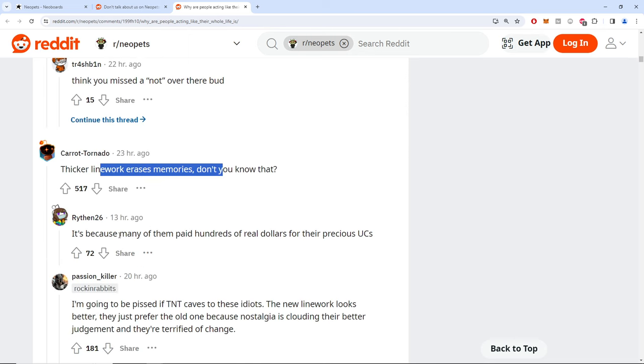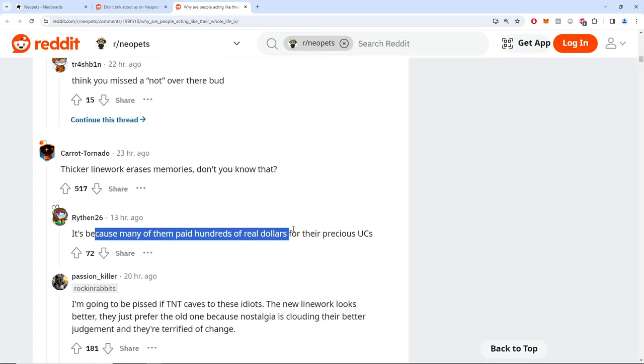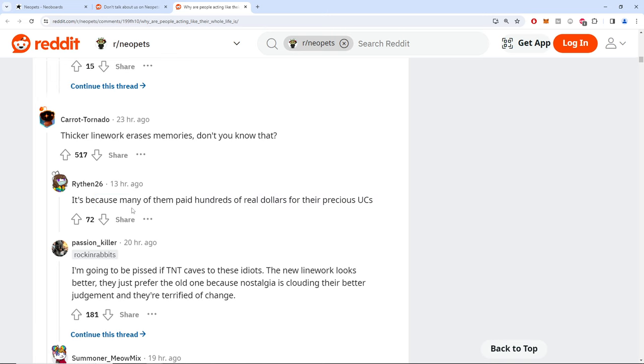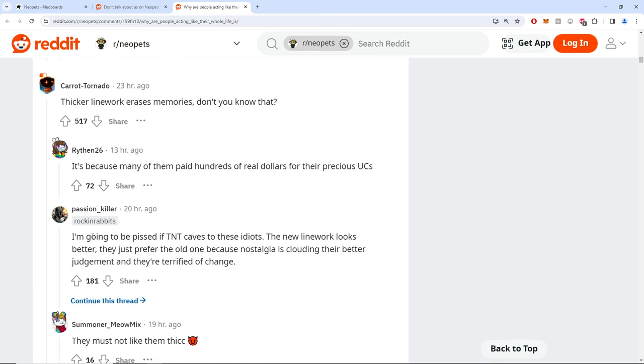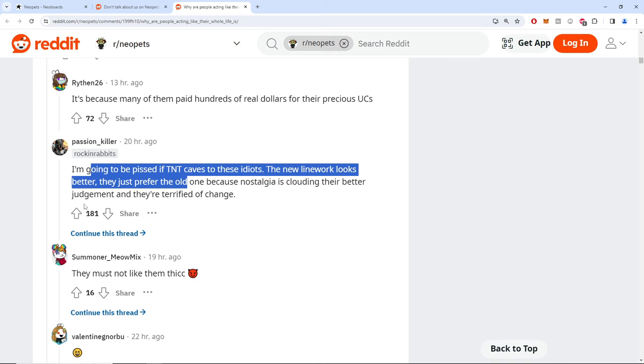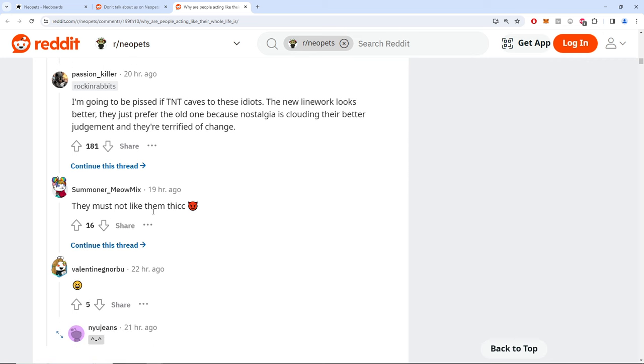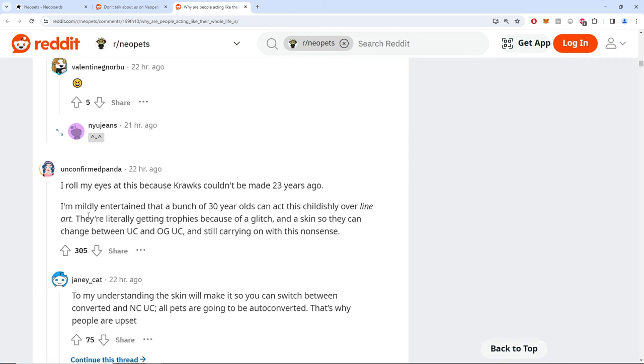'Thicker line work erases memories, don't you know.' It's crazy — people paid hundreds of real dollars for their UCs. Someone says: 'I'm gonna be pissed if TNT cases idiots — the new line work looks better, these idiots.' Name calling is thick. I roll my eyes because Krawks couldn't even be made 23 years ago.